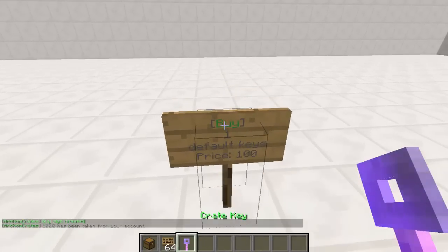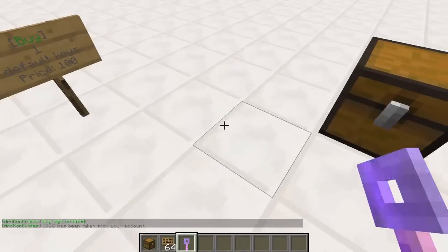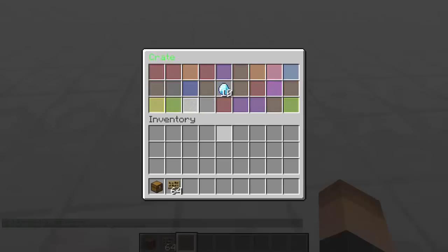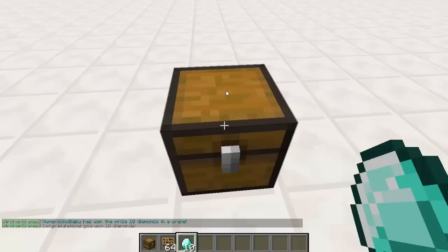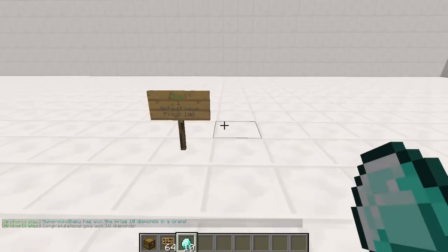Now we can right-click on the sign and we got a nice looking crate key. Now if we right-click on the crate — it will bring up the awesome GUI. It randomizes all the items. Now that is a lucky pull — I've been playing around with this and that is a really lucky pull. We got 10 diamonds in one crate on our first try. That is crazy.